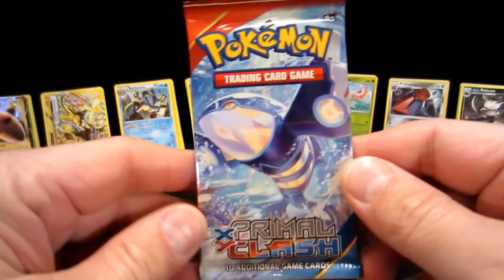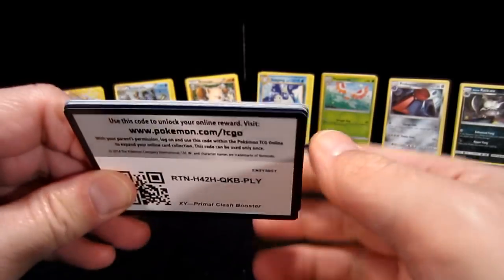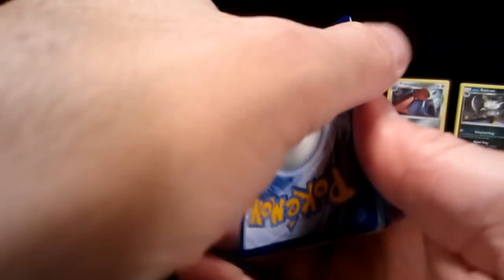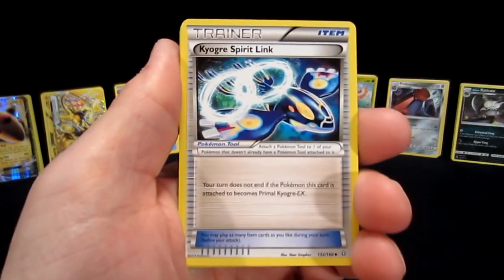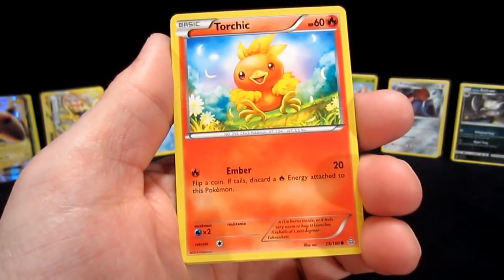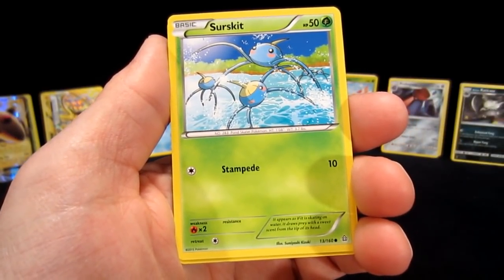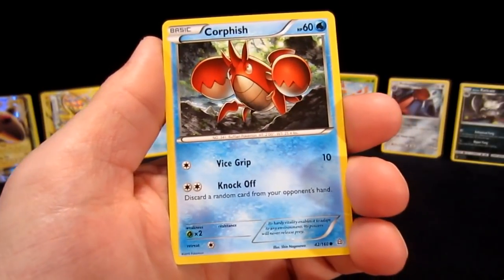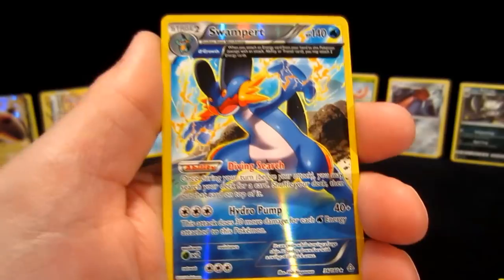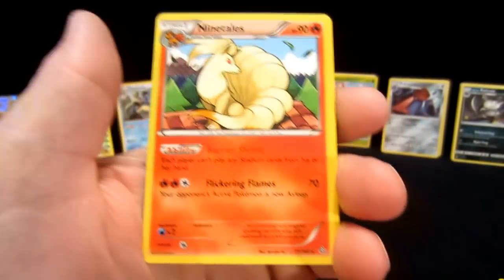Last pack right here — Primal Clash, the oldest pack I have. Let's go, can you end it for me nice? Good focusing is a good sign at the end of a pack. From the pack: Seedra, Energy, Torchic — that little chickadee looks really happy — Merill, Surskit, Quagsire — very mad, Mr. Krabs — Horsea. And there's a Swampert, and that is a reverse hollow rare, folks! But nothing great behind it. I told you all.